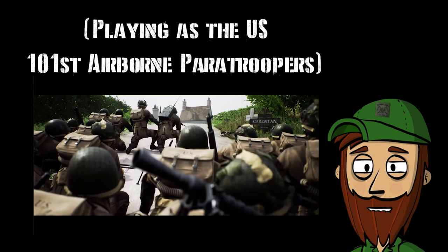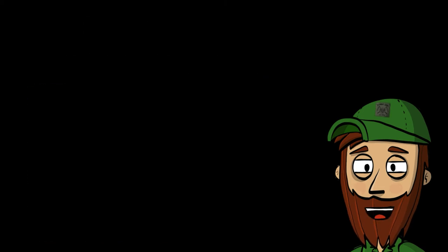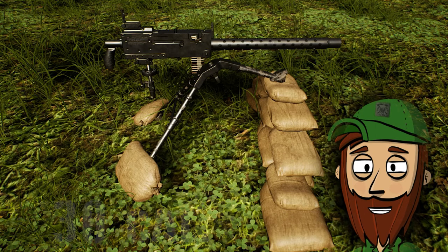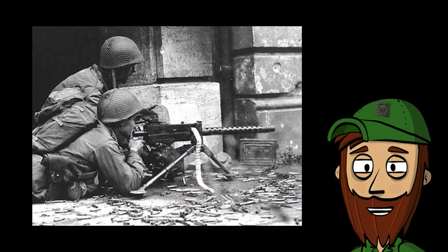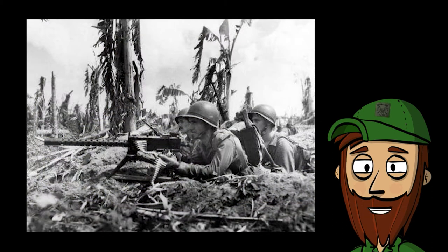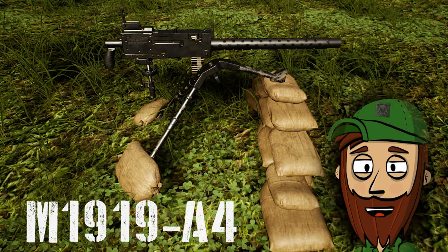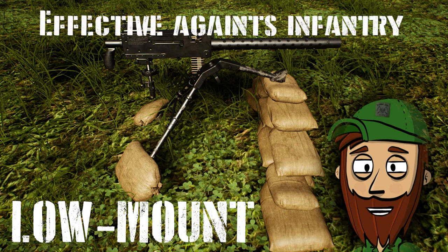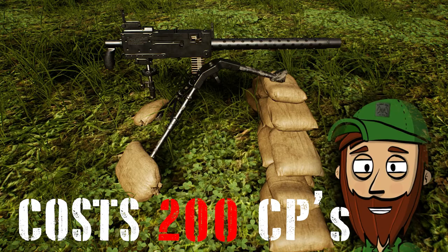Playing as the US 101st Airborne Paratroopers — these are almost the same as the British Paratroopers, so I will only cover what is US-related. The M1919A4, .30 caliber Browning machine gun, was the most common variant of the series. The driving force behind this variant was the lack of reliability in the previous 18-inch barrel versions, which did not produce enough recoil to cycle the action reliably. The M1919A4 is a cheap low-mount emplacement, very effective against infantry. It shoots around 400–600 rounds per minute and costs 200 CPs.